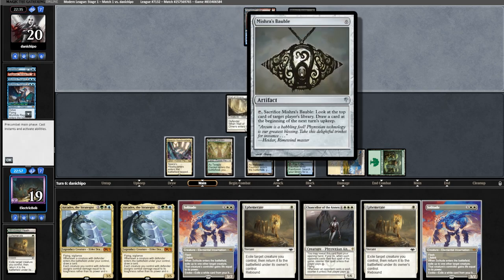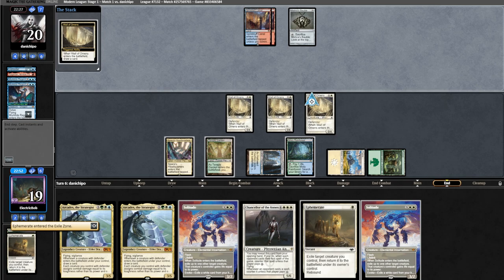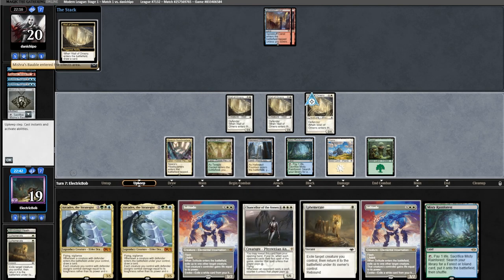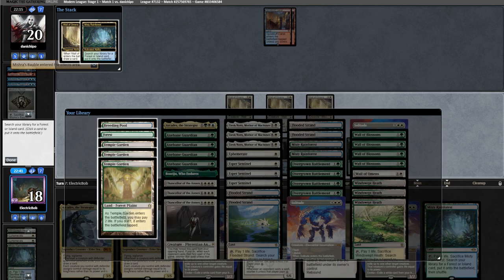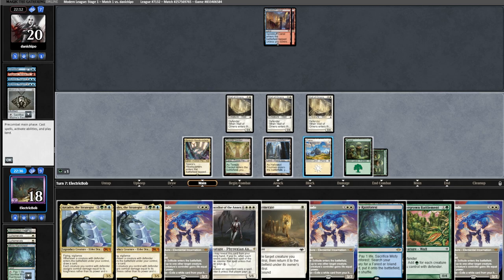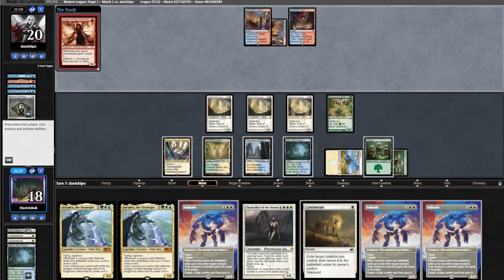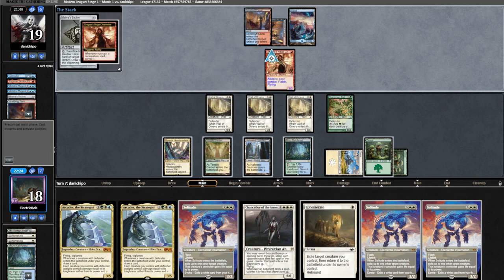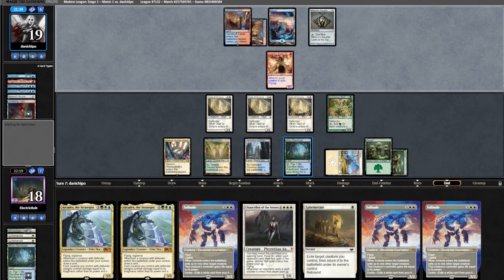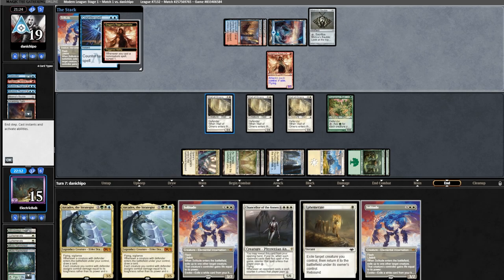Our opponent still has done nothing. They cast a Mishra's Bauble and pass. On the end step we'll go for another Ephemerate, play an Emerald Wall, and on their upkeep they look at our top card. We fetch in response, denying them information, grabbing a Forest and playing around Blood Moon. We draw Battlements — great draw — run that out. We'll just hold up Solitude and Ephemerate. Opponent runs out a DRC into a Mishra's Bauble, conniving or surveilling and keeping the card on top. On the end step we fetch and Solitude, but opponent counters it.